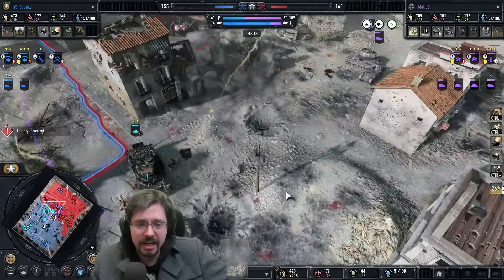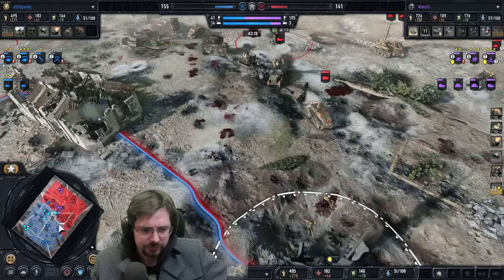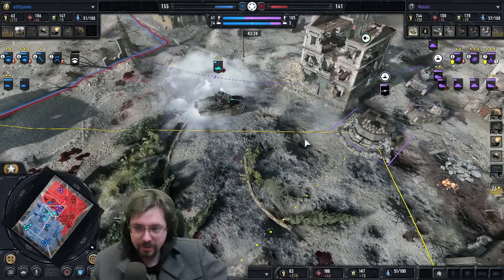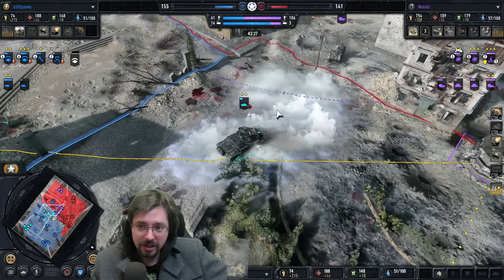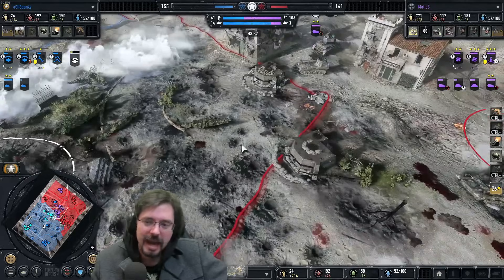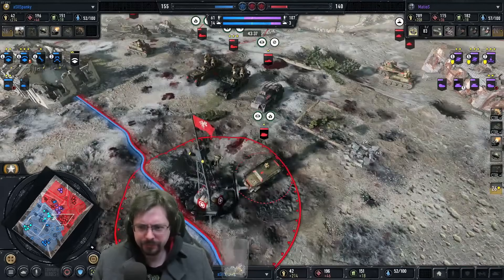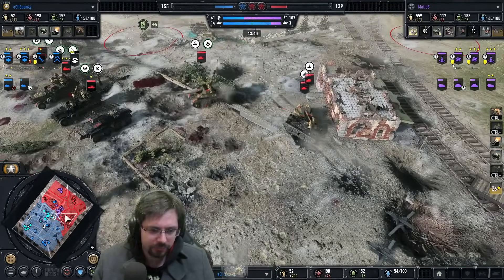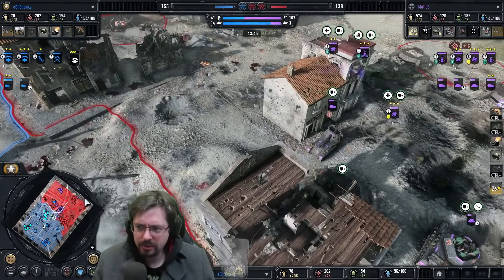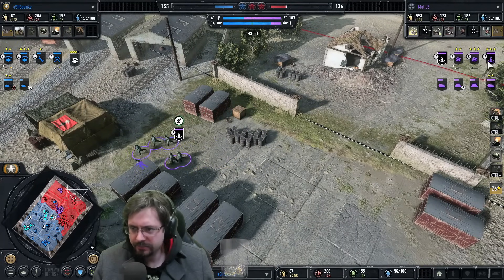The house dies and the unit dies inside as well. One of the Werbelwinds is very low. The Matilda is looking low as well. Marders are going to push it here and use attack ground through the smoke — he's trying but it's inaccurate. Six pounder covering the retreat. Another Coastal Reserve being called in to replace the one that just went down. He hasn't replaced his artillery officer — he lost his artillery officer. He needs to keep that alive.